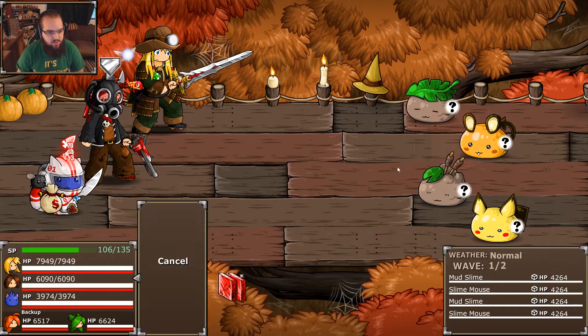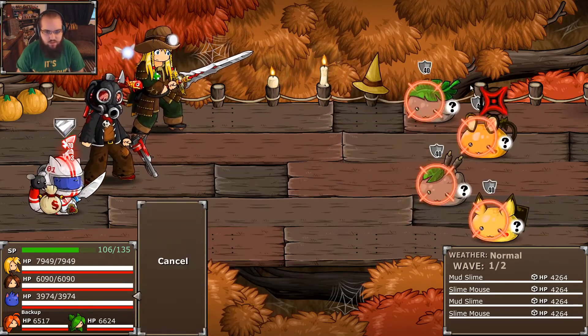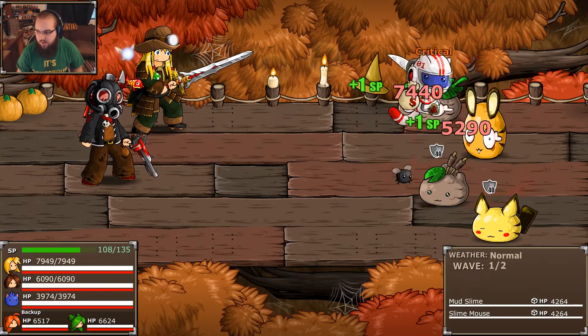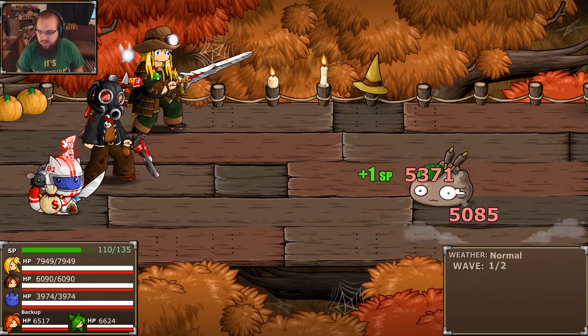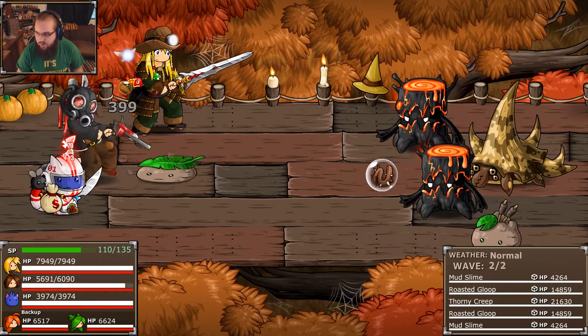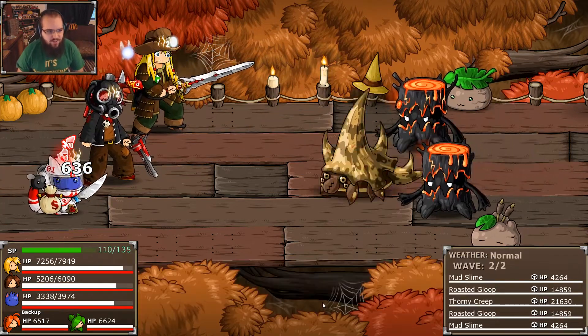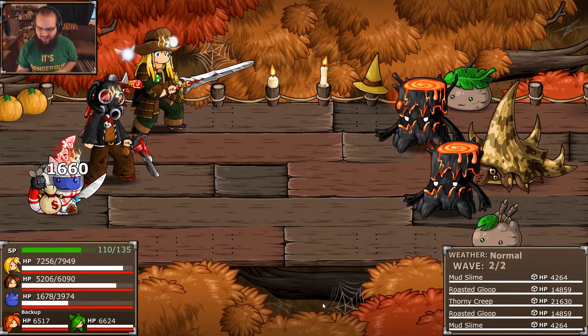We're gonna do this — just nice and simple, this'll probably take care of him. Then just go for that. Yep, easy peasy. Not too bad. Thanks for the free tan — that was awfully nice of him.